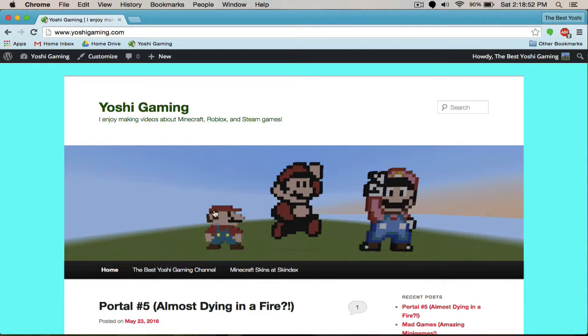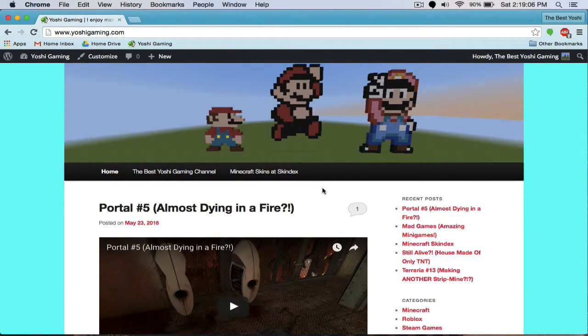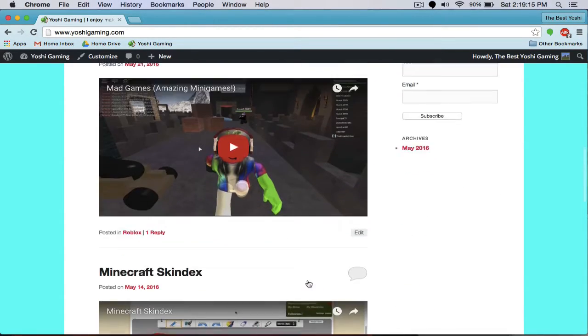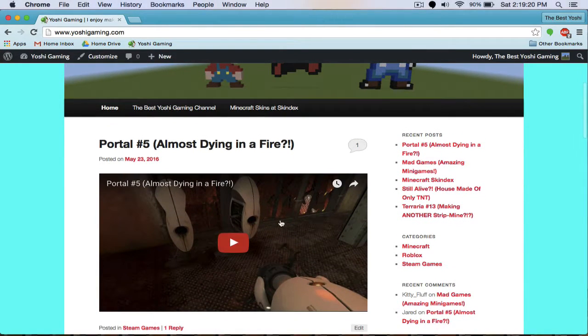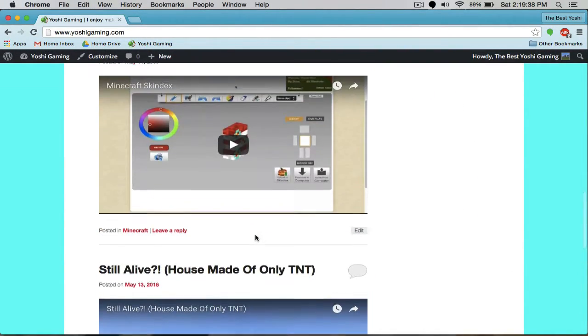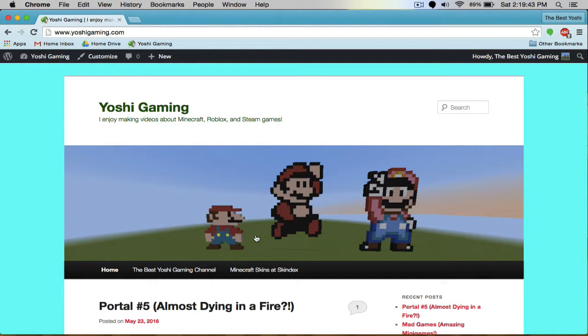Right here is my YouTube symbol — it's this exact pixel art picture. There's a lot of different stuff on the site. This video will actually appear here once it's uploaded to YouTube. So it's a video of me showing off this very page. Right here are different videos I've made. I also changed my skin — it's a summer skin because it's obviously summer.